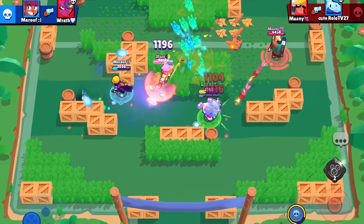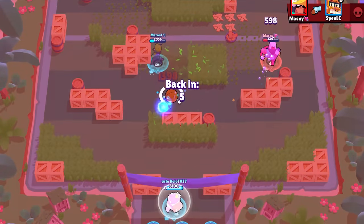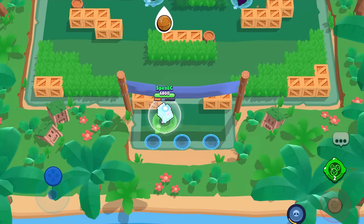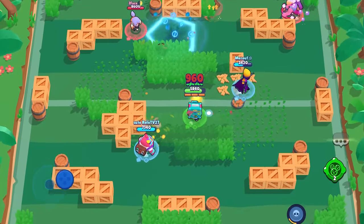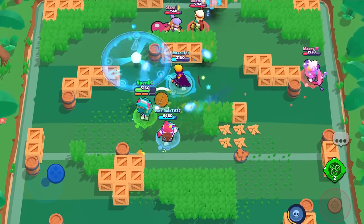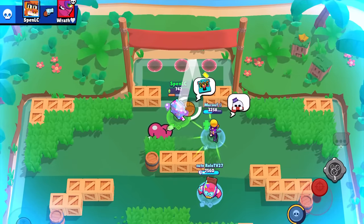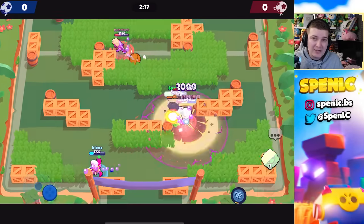Next up is Griff's second gadget, Coin Shower. With Griff's next shot you get 33% more coins — that sounds like 33% more DPS — but with Griff's attack it's pretty hard to consistently hit shots. The only time it's useful is if someone really aggro like Fang is literally on top of you. Plus you have to switch out of the Piggy Bank gadget, which is the main reason you use Griff in the meta.